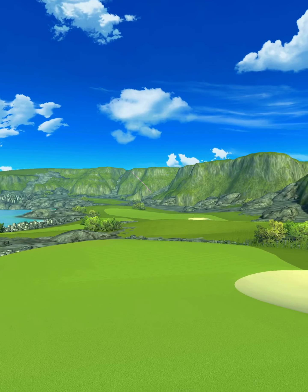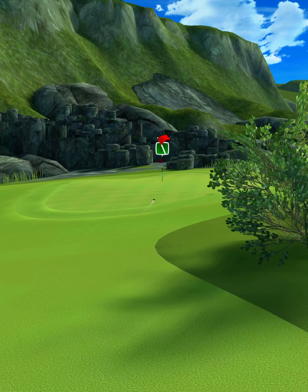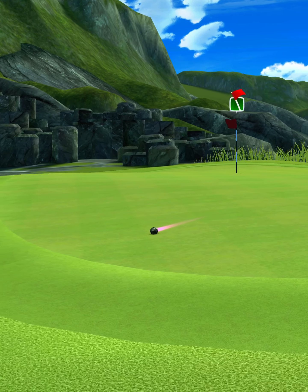We're going to land short of the bunker, bounce over it, and then roll up onto the green. However, we're not going to quite get to the shelf where the pin is located, and we're going to roll back down to the fringe — but it leaves us with a short wedge shot for our eagle.